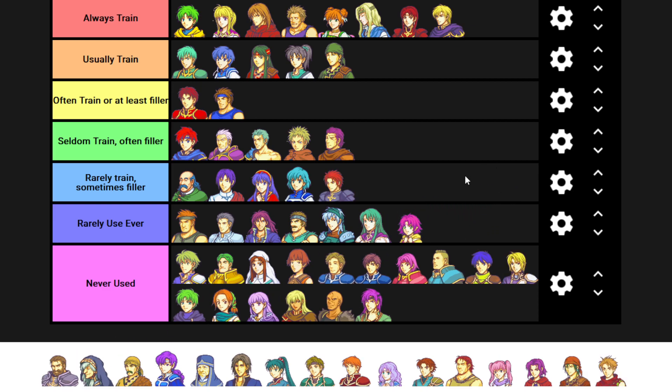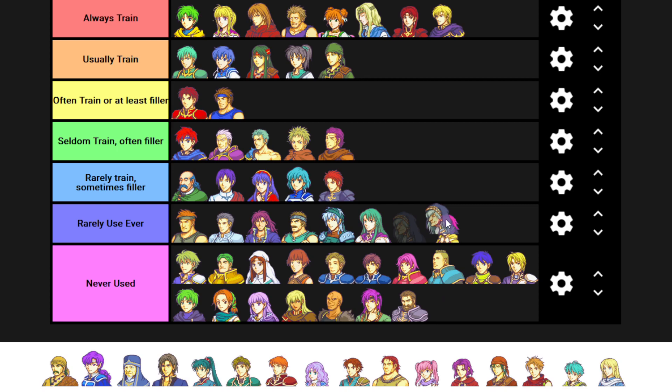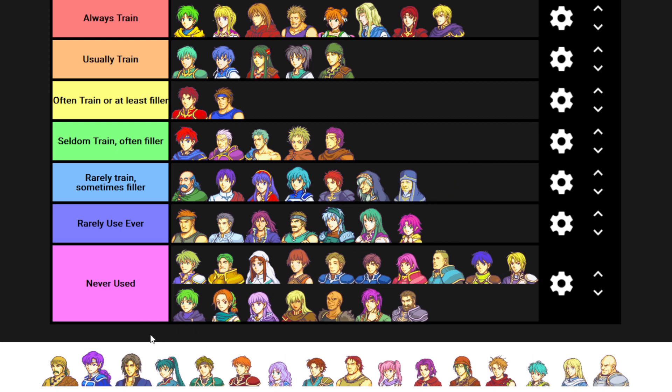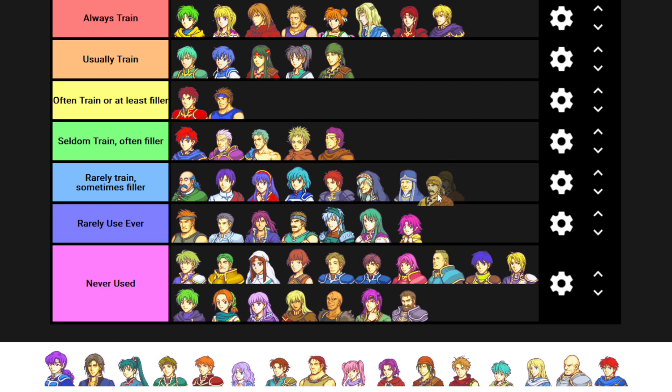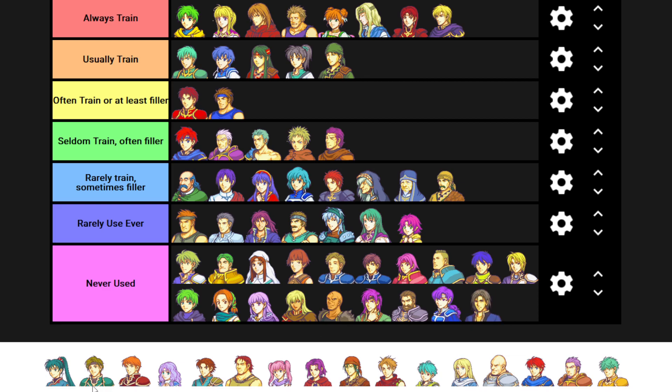I've used Zeiss once or twice - he's fine, but he takes too long to get up to speed for how late you get him. Never used Douglas. I've used Niime once and I'll put her in rarely train sometimes filler because you need some staff bots in late game, and that's where Yoder is going. Dayan - I've used him as filler for my army. Juno - never. Never used Karel. Okay, that's FE6 - that's my heat map of FE6. As you can see, it is skewed towards good units, but not exclusively good units.